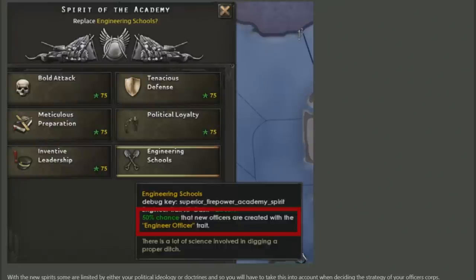So it's massively about specking into and making sure you get these so that when you are rolling for generals, there's a higher chance you'll get them. If I were to make a bold guess about these other spirits of the Academy, I'd say Bold Attack and Tenacious Defense were increasing the chances that you'd get Brilliant Strategists and Inflexible Strategists on your generals.